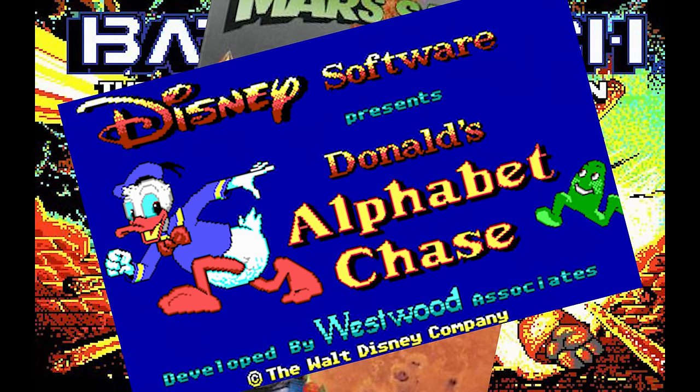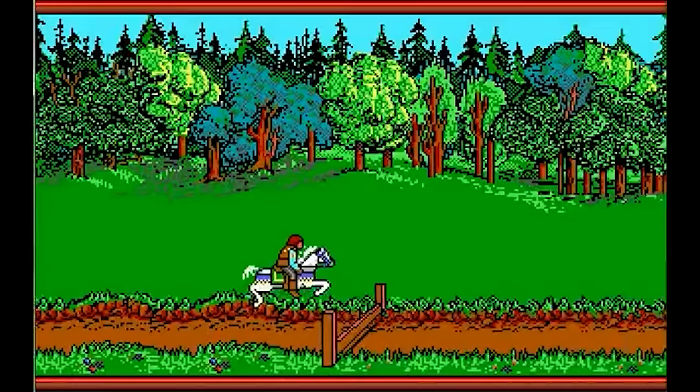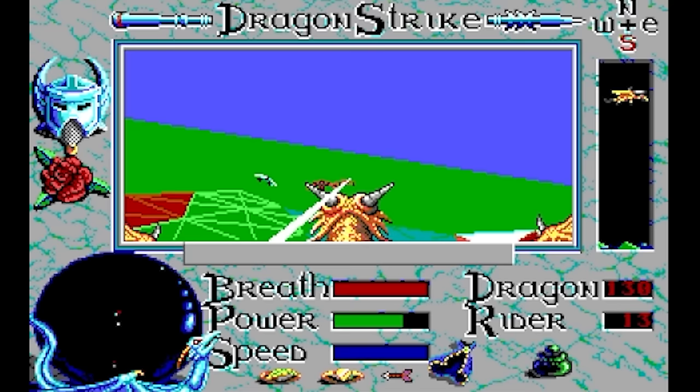Battletech, Mars Saga, a Donald Duck game? By the late 80s, Westwood's era as a port company was winding down. This is when SSI, the company that had the gaming rights to Dungeons & Dragons, took Westwood under their wing and had them start developing D&D games. It started with Hillsfar, which wasn't a great start. But Dragon Strike in 1990 was a solid indicator of just how far this next-gen developer was able to push the tech.